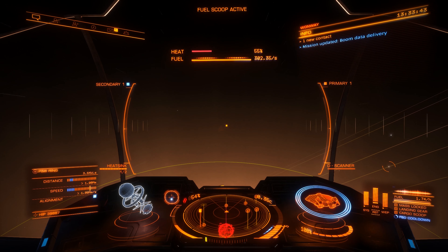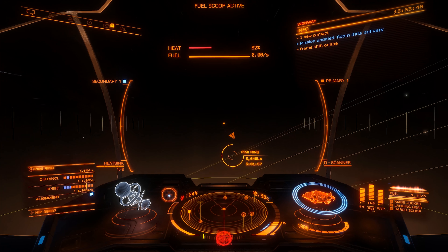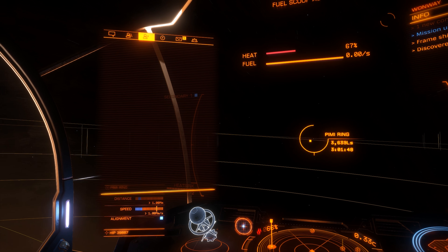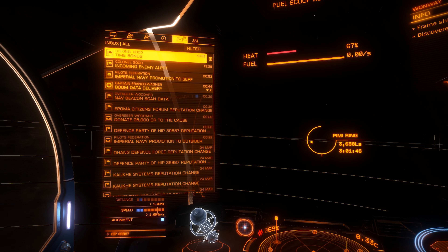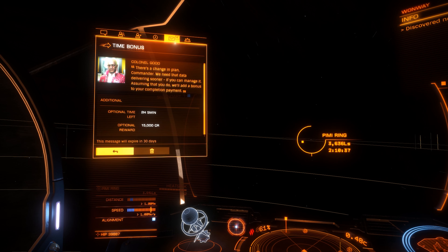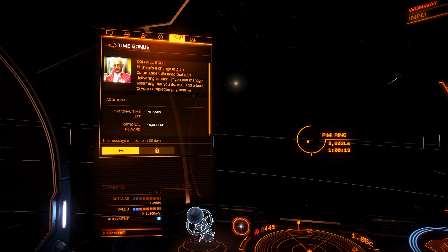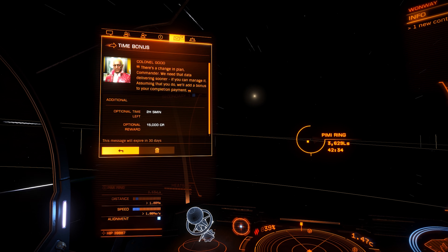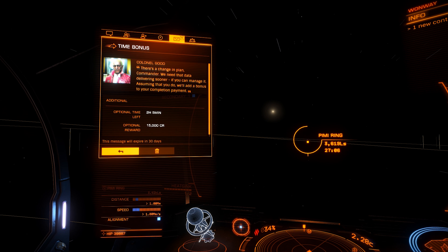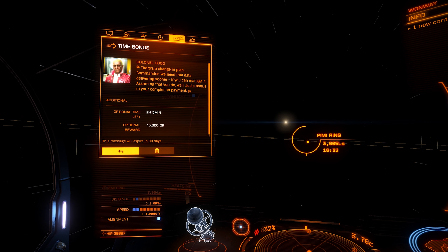You're going to have to get used to those time bonus notifications if you're doing data deliveries — they'll show up all the time. There's an optional time limit: if I do it in under two hours, which is crazy easy, I get a time bonus. It shows up when you get into the system. It's kind of pointless because there's no way I'm not going to make it there in under two hours.